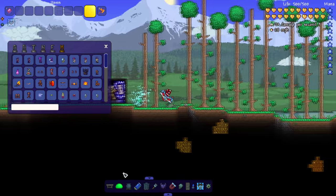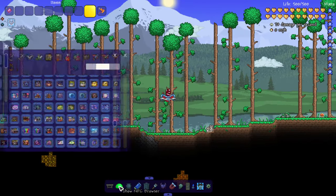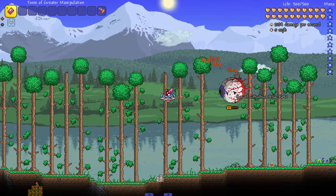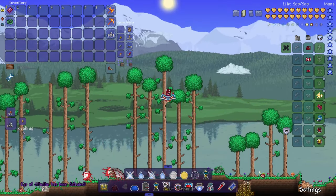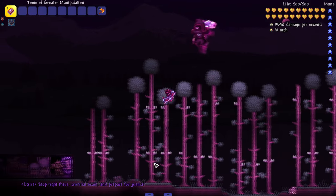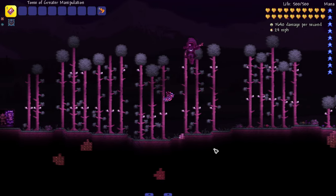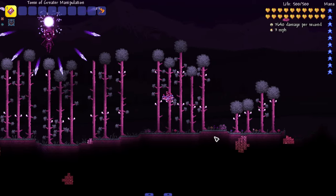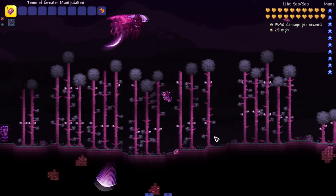We're gonna check out the bosses first, which are probably my favorite thing about this mod other than the photo mechanic. The first boss we can fight is called The Spirit, and you have to kill the Eye of Cthulhu first, then find this boss at night time. For time's sake I'm going to spawn it in directly — boom, there we go, we got our first boss from the Split mod. The music sounds great and this mod has amazing sprites and animation, probably some of my favorites from any Terraria mod.